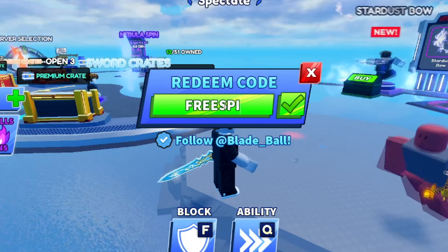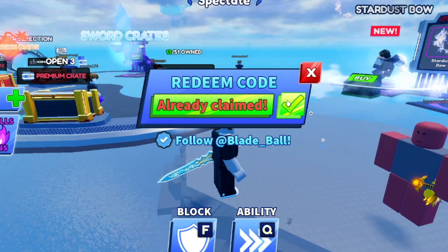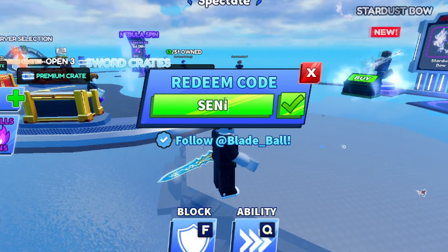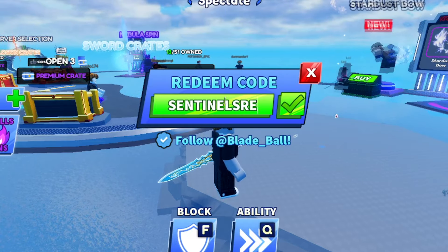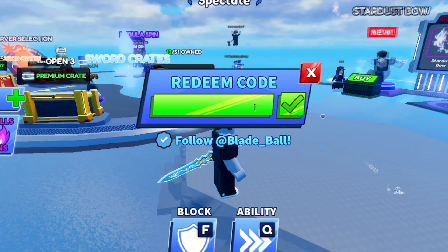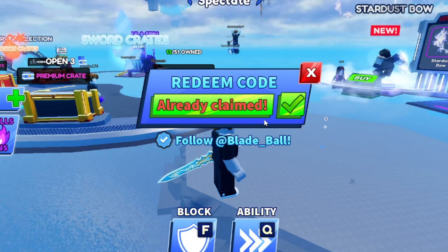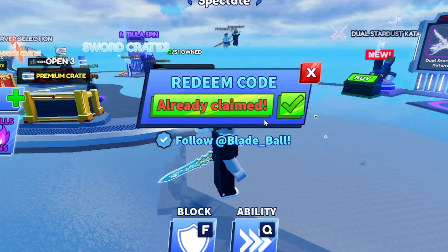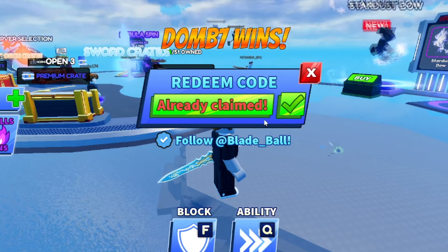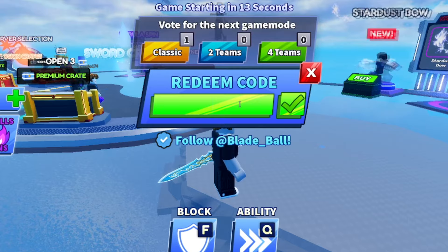Next is 'freehourly' — F-R-E-E-H-O-U-R-L-Y — that one doesn't seem to work anymore. But 'freespins' — F-R-E-E-S-P-I-N-S — still does work, so grab that for yourself. Then we have 'sentinelsrevenge' — that one unfortunately doesn't work anymore. And '2bthanks' — 2-B-T-H-A-N-K-S — that one still does work. So grab all the ones that still work — if it says 'already claimed,' it still works; if it says 'expired,' it doesn't.